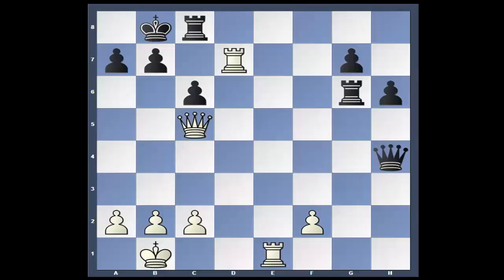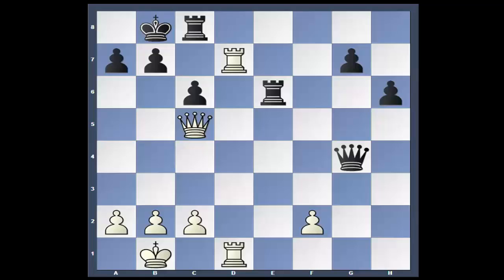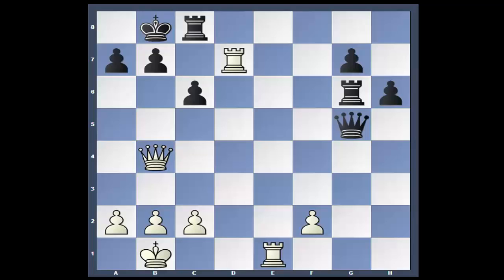Interesting move. You see that white has a back rank problem — if Rook takes, Rook checks, and white loses. If he had played Rook to E6, Rook E to D1 and Queen to G4, it sits beautiful for black considering the pressure he's under — it's a dead draw. But instead, Queen to B4, and it's over.